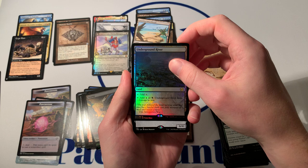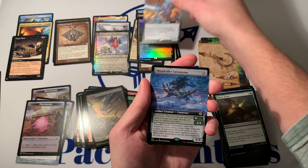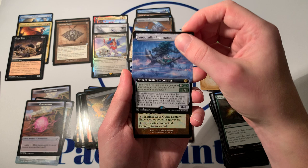Next rare — Tarissian Mind Breaker. We have already pulled this in extended, not great to see the duplication. Rare — Woodcaller Automaton. We did get the Mythic Starscream in foil before. This should be an Uncommon I think — Soul Guide Lantern. The foiling on the Retros looks so cool.